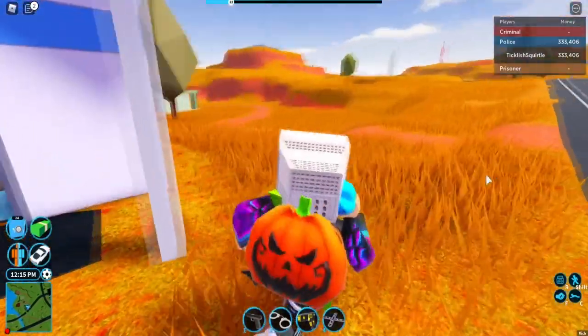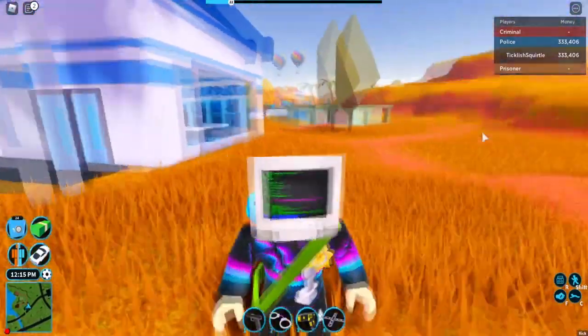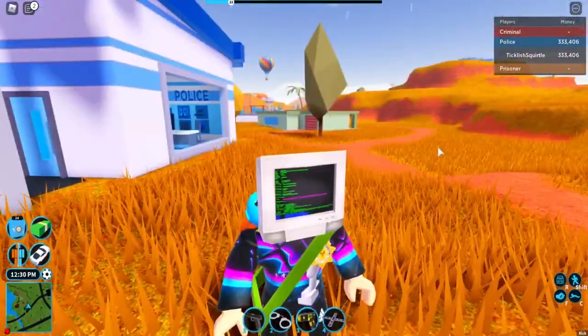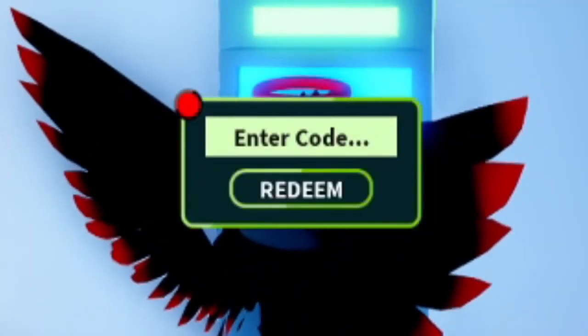Reach For The Sky — use this code to get 7,500 cash. Facebook1000 — use this code to get 5,000 cash. Jailbreak HD — use this code to get 3,000 cash. Test — use this code to get 1,000 cash. Thank You — use this code to get 2,500 cash.